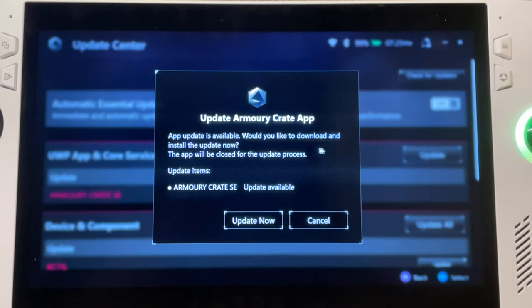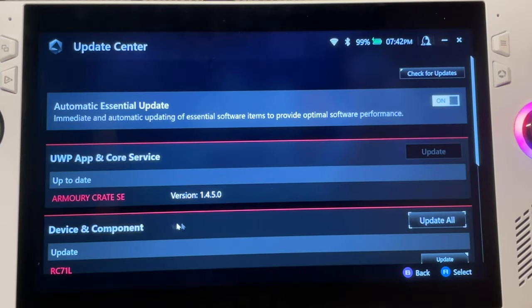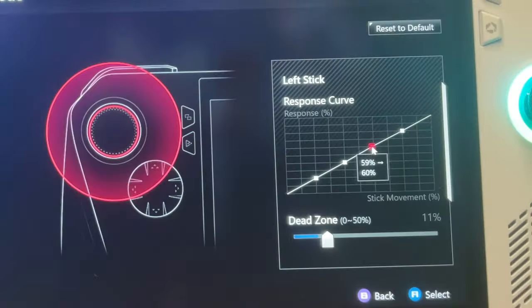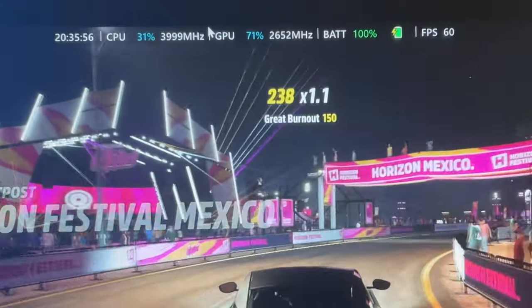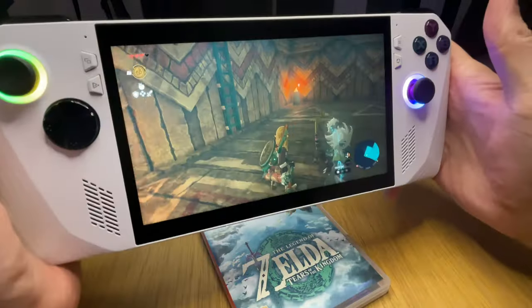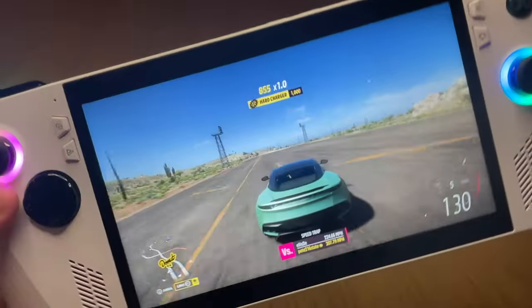Asus have just dropped a huge update for the ROG Ally in the form of version 1.4.5 of Armoury Crate. Let's unpack exactly what's in this massive update, including more real-time monitor layouts, CPU booster, improved battery life, and the big one — us finally now having gyro controls.